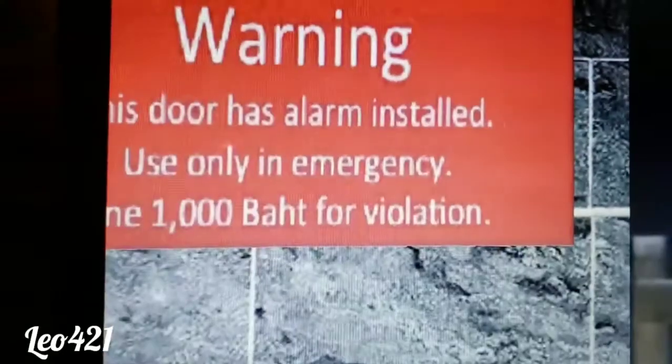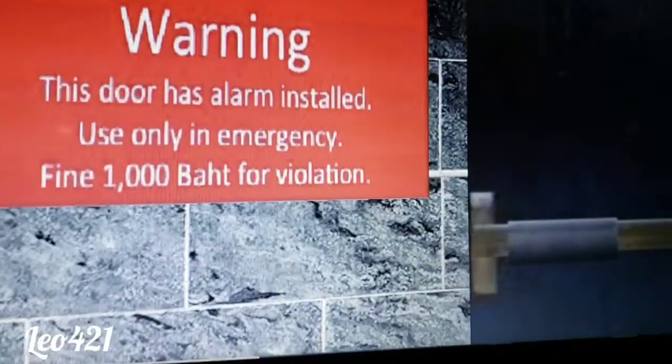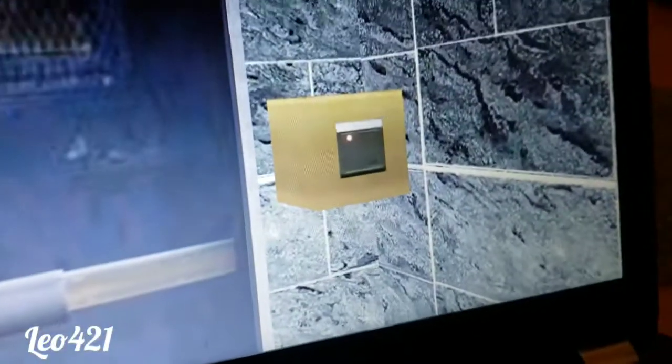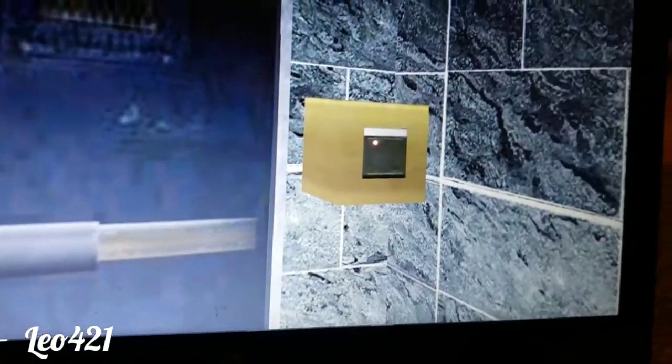Read that sign. This door has an alarm installed — it's only for an emergency. And up there it says fire exit. But you have to insert your key card in order to open the door without the fire alarm going off.